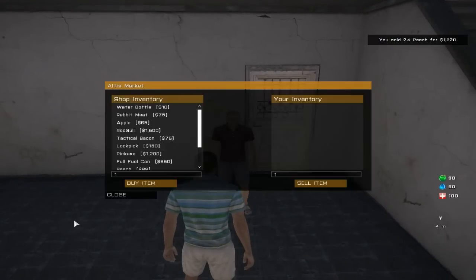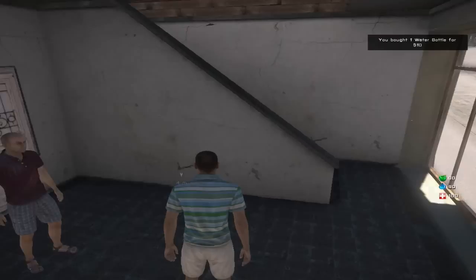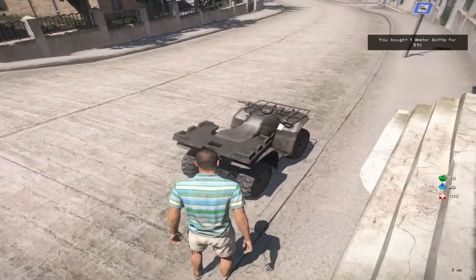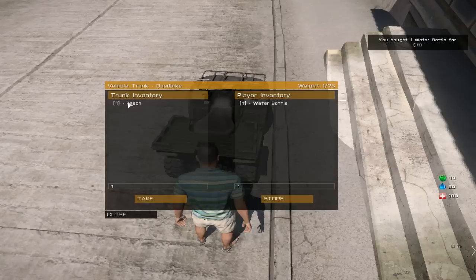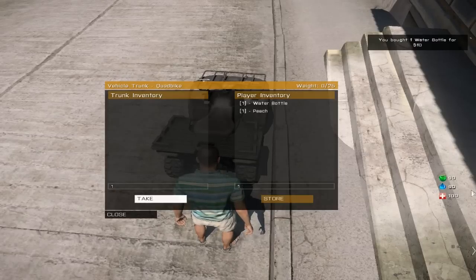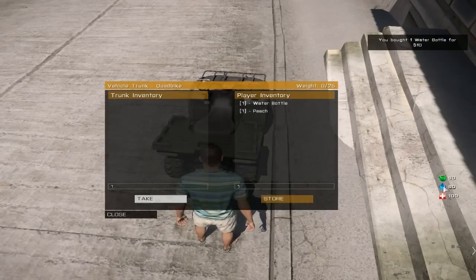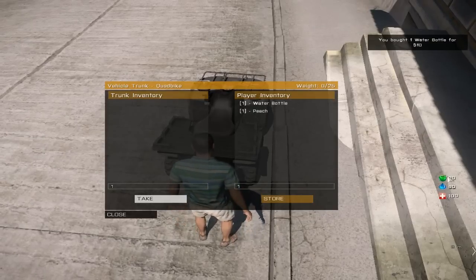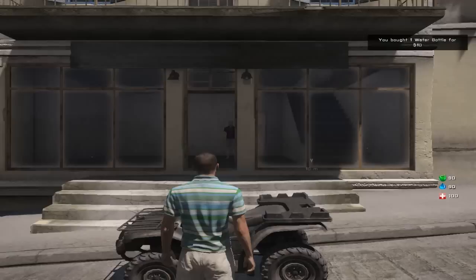Before doing anything else, let me buy a water bottle off him. I'll just buy one. I'm not going to drink it just yet because it's only at 90%. The water can go up to 50% from one water bottle, and one peach can fill food up by about 30, if I'm not mistaken.